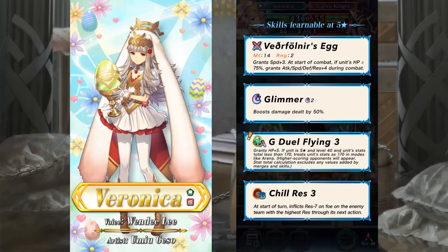Veronica comes with a legendary egg weapon — with a name I can't really read. It gives plus 4 to every stat as long as Veronica is over 75% HP. She also comes with Glimmer, Green Dual Flying, and Chill Resistance.